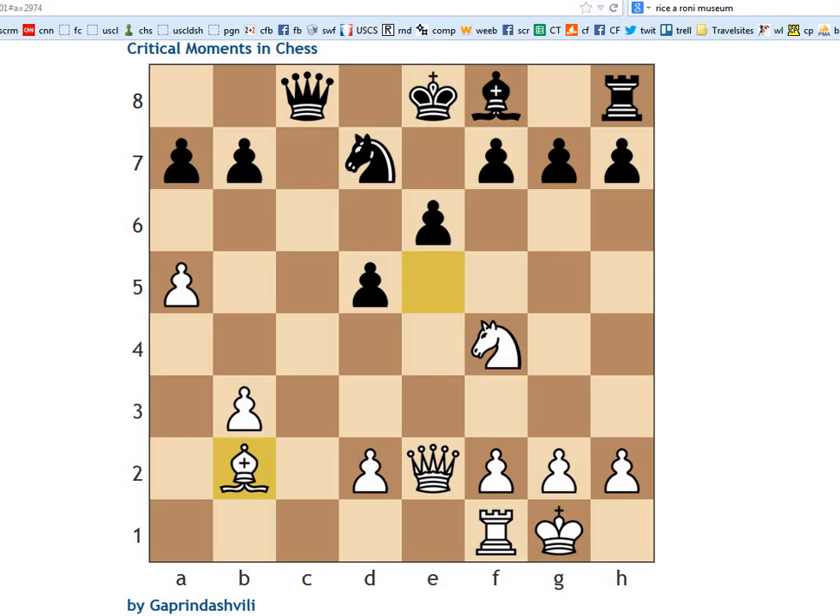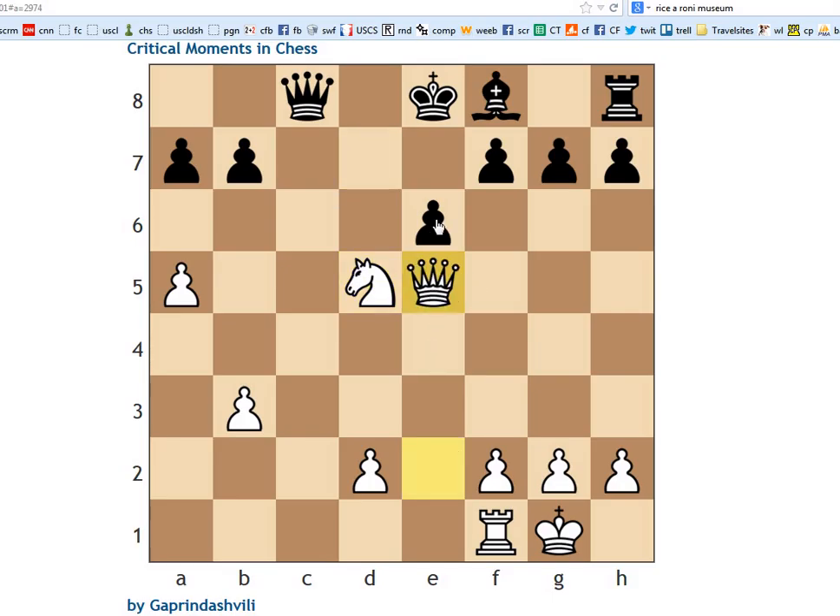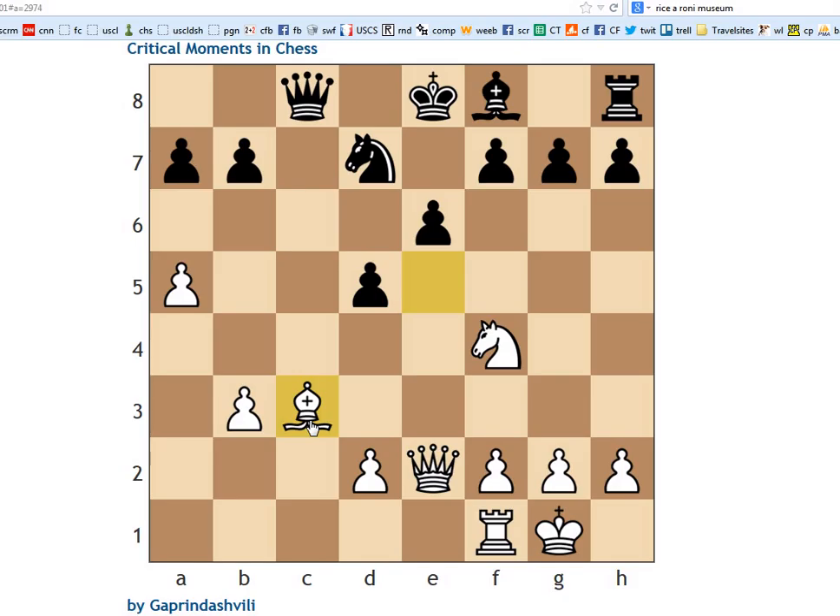Okay, so the idea is if bishop b2, queen c2 with the idea of queen e4 is annoying, actually. If knight takes d5, knight takes, queen takes, king d7 is the problem, and then our attack is not so great anymore. I mean, I still think white looks pretty good here honestly, but maybe it's nothing amazing. The answer they say is bishop c3 — this stops queen c2, and it's just very tough for black.